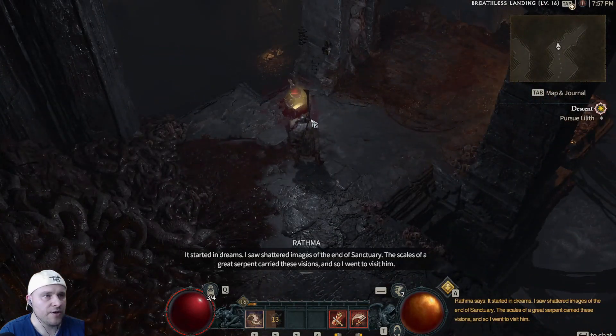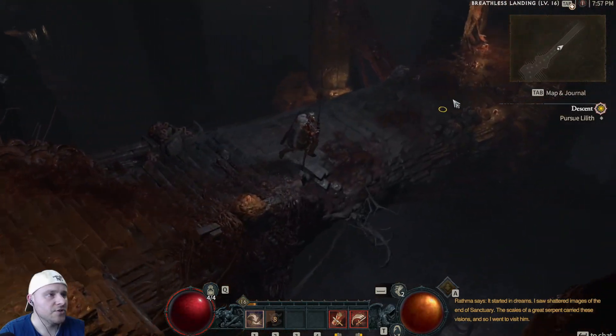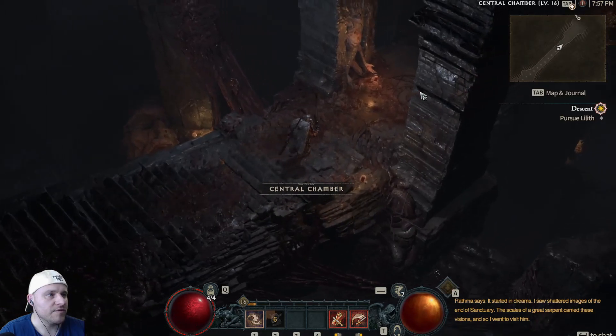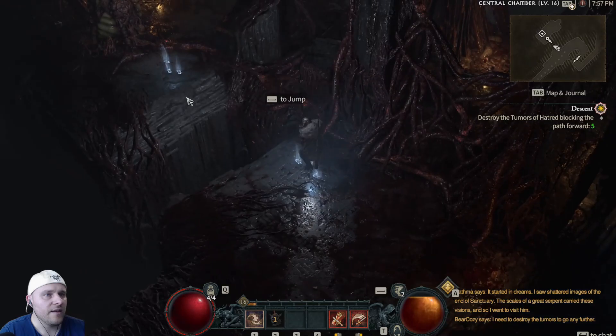Let's go ahead and grab this chest here — 'End of Sanctuary.' Nice tentacles. We are going deep into her lair. We need to destroy the tumors to go any further.